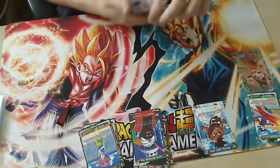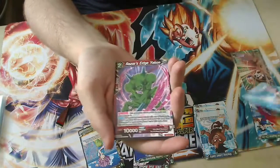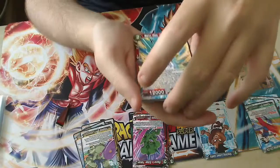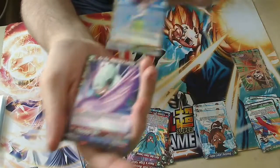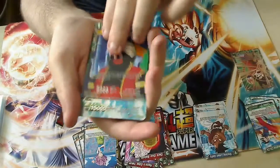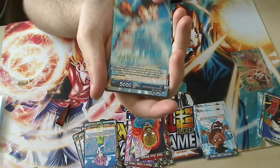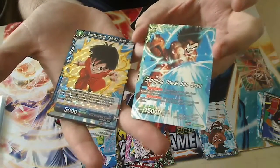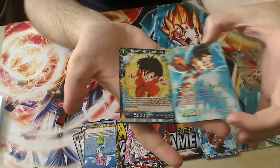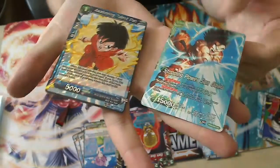I'll get these out of my way. Got Oob again. Goku again - fucking hell. Green dude, dinosaur again, Chi-Chi, green again. I think there are black cards in this. Red - yeah, there again.